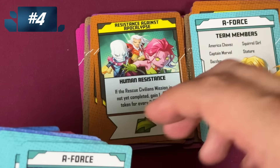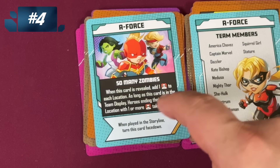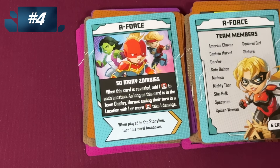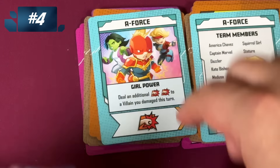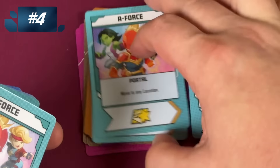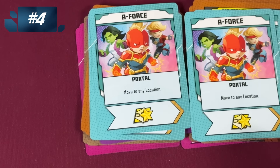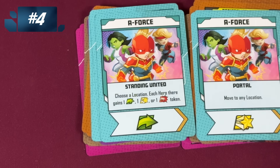Then we have A-Force. So many zombies. When this card is revealed, you add a thug to every location, and as long as it's there, if you end your turn with thugs you take damage — so again, you've got to get rid of this one. But come on: do double an extra two damage to a villain, move to any location, move to any location, move to any location — that alone makes me love this team — move anywhere and do heroic, and pick a location where every hero there gets a token. That's a fantastic card.